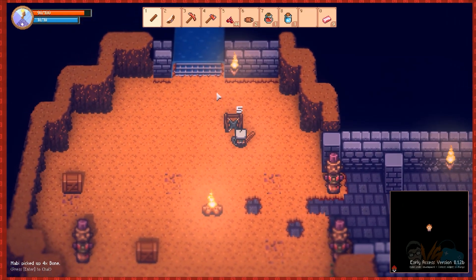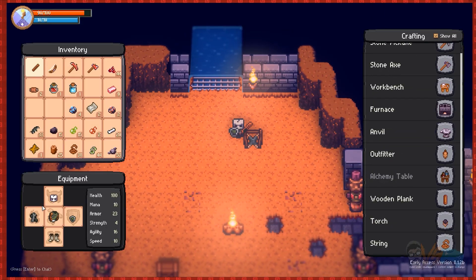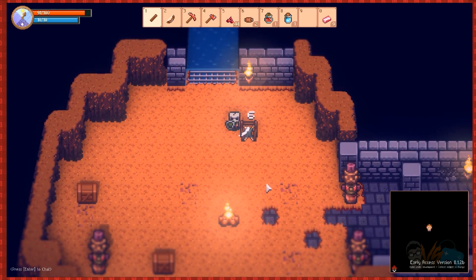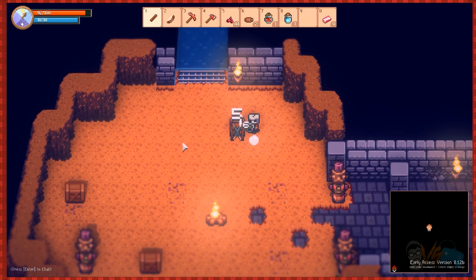Okay cool, I can make a full bone armor set now. I don't know if there's gonna be a bonus, but I think it might be better than what we're using right now. The iron one might be a little better, but I just can't hover over them to see. I hope there's a tooltip thing soon.